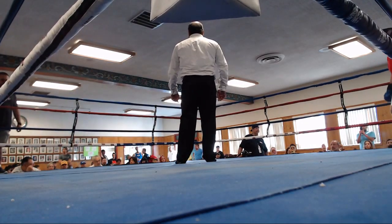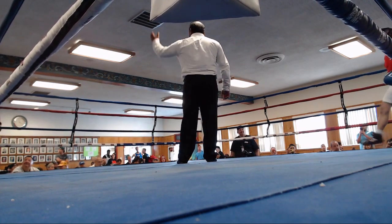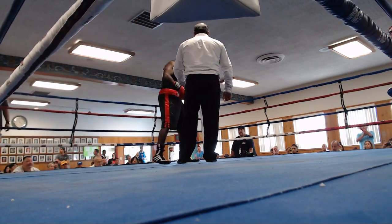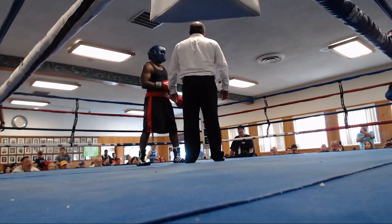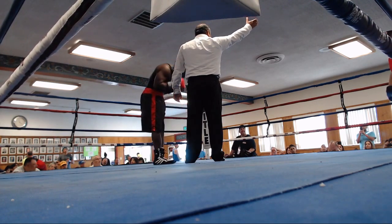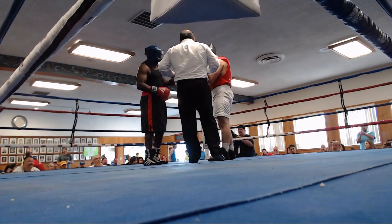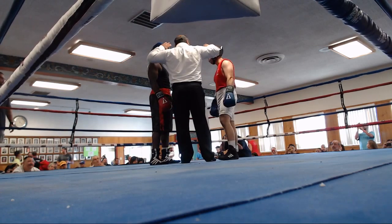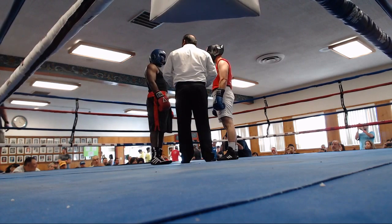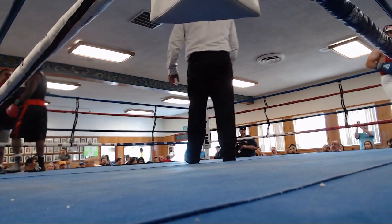We are ready for our next title bout. Out of the red corner, at age 36, weight 180 pounds, Cecilio J. Mills. His opponent, out of the blue corner, age 42, weight 185 pounds, William Walker. Mills versus Walker — here we go. This is our second to last bout, the co-main event of the whole tournament.